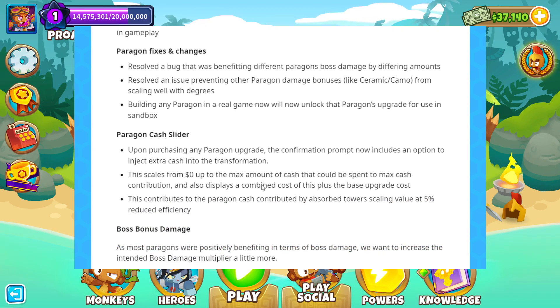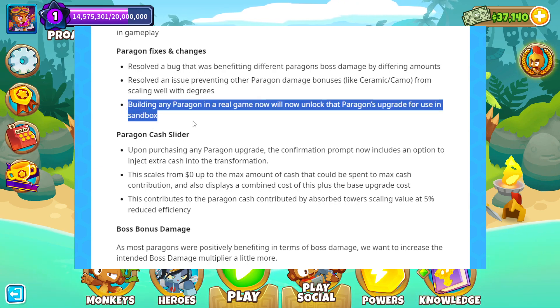Paragon fixes and changes. They resolved a bug that was benefitting different Paragons' boss damage by differing amounts — that's vague. They also resolved an issue preventing other Paragon damage bonuses like ceramic camo from scaling with degrees — also vague. Building any Paragon in a real game will now unlock that Paragon's upgrade for use in Sandbox.